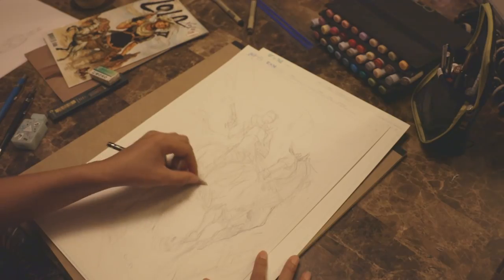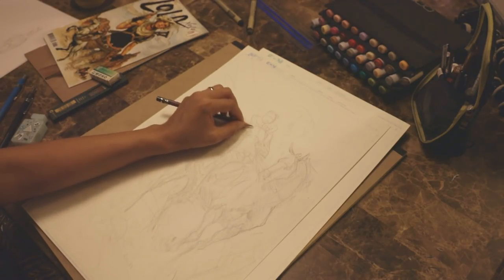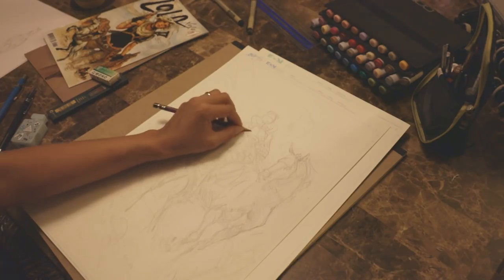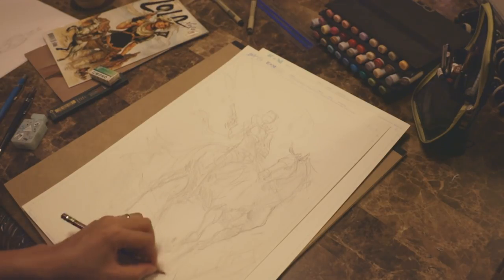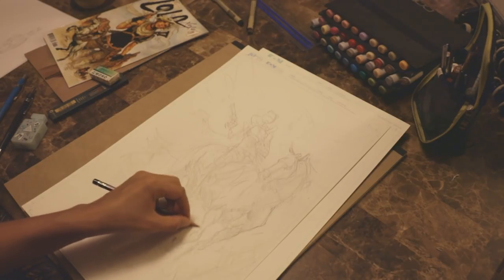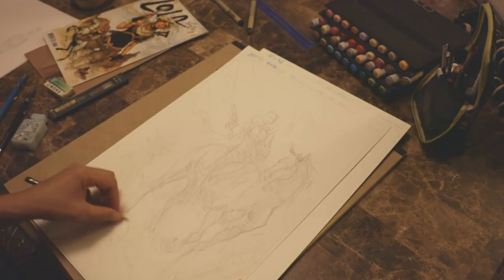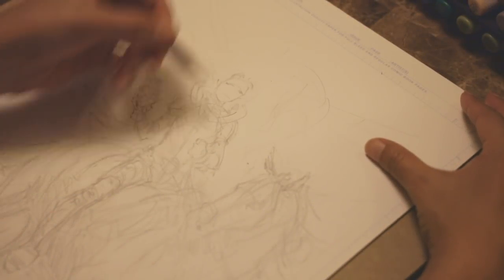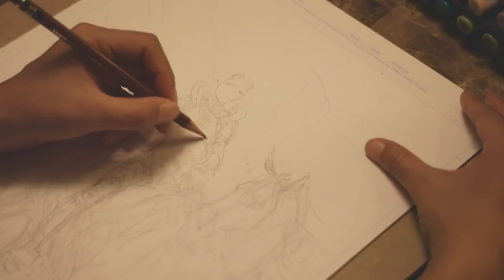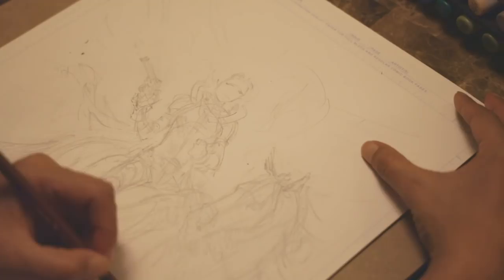I'm just blocking in the shadows at this point because I feel like I could form Cloud a lot better that way and kind of skip through the value study by doing it this way. There seems to never be enough time to do these things — traveling while having multiple deadlines is probably not the best situation. I think I'm going to be happy with this, but now I have to go in and design her costume and design all the stuff that Cloud is going to be carrying on this cover.